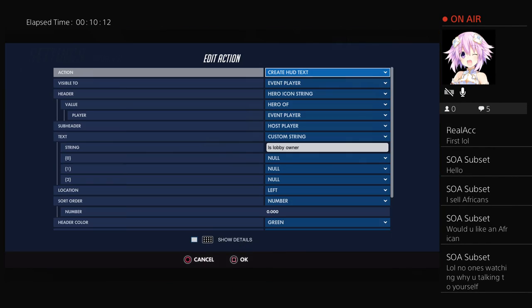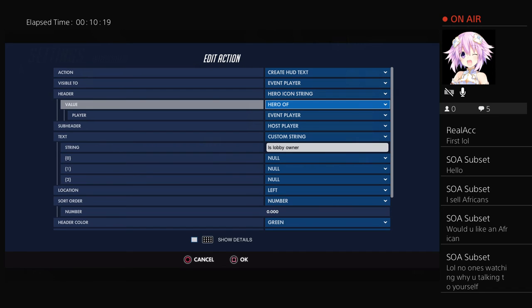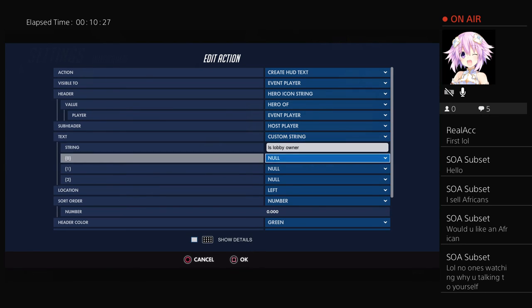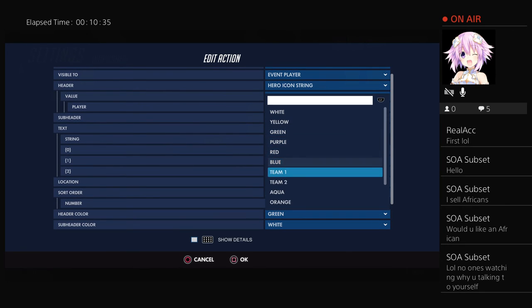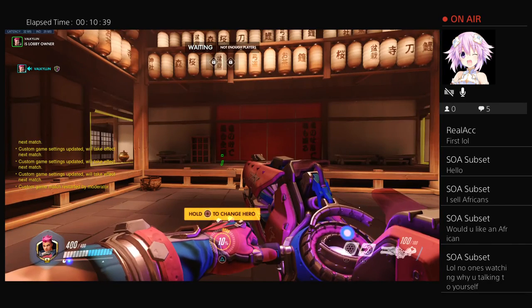So once again, just to recap: you want to create HUD text visible to event player, header is hero icon string of event player, sub-header is host player, text is custom string — type whatever you want — and put it on the top left. The color here is the border around the hero icon.